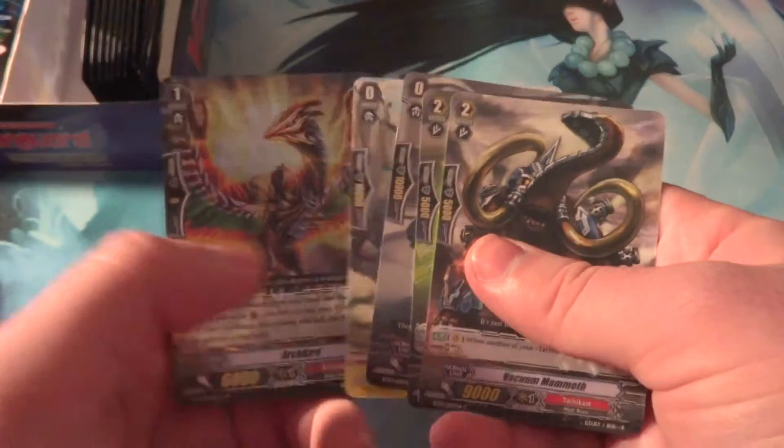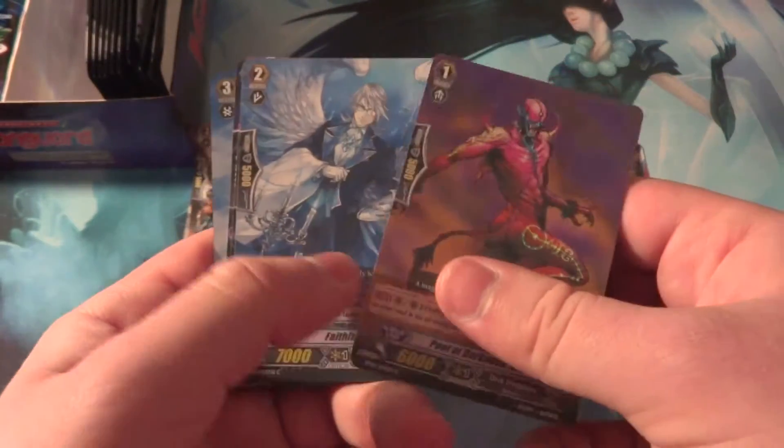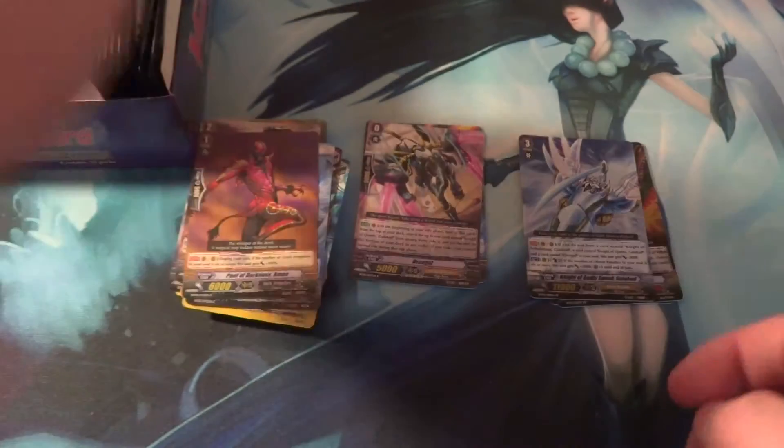Grade 2 OTT, and Tachikaze Perfect Art — so there's the Double R. Another Double R — Galahad Rite Chain, Grade 3. The cards we are looking for are the Tsukiyomis, the Grade 1 Amon cards, and we are also looking for Amon and Doreen the Thruster.